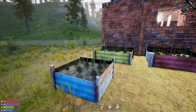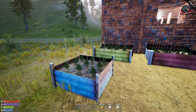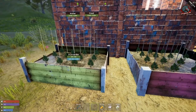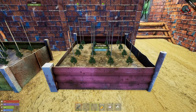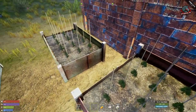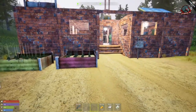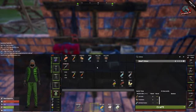To clarify from the last update video: in the two by two you can plant nine items, the two by three you can plant 12 items, and the three by three you can plant 15 items. To place items in the middle, you have to get on top of the garden and place them there — last time I only planted around the outside, so I wanted to make that clear.